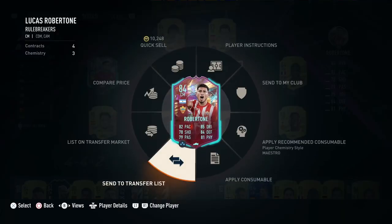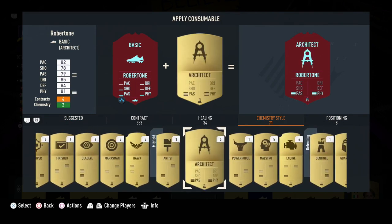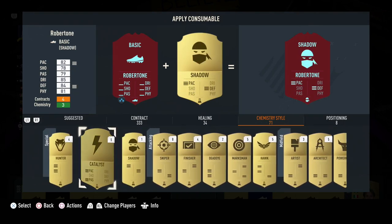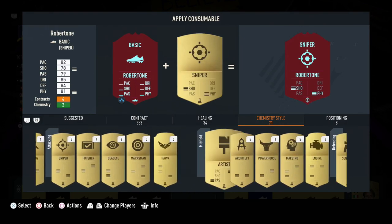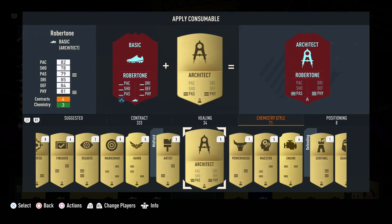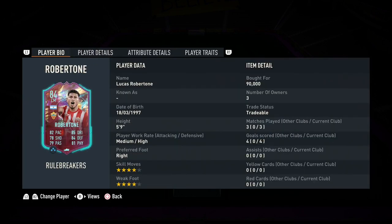I've been thinking about the chem style a lot. The thing that comes to mind is Architect — get the physical up because he is very small, and the passing is one of his lowest stats. The only reason I say Architect over Engine or Hunter is that the shooting is already good. After using him, I'm content with the pace and the shooting. The passing and physical could use a boost, so Architect is by far the best chem style for this card. With 84 acceleration, the gap between acceleration and sprint speed is perfect for a box-to-box center mid. You can get interceptions with that first quick step, and then use his four-star skill moves — ball roll, step over, fake shot — to buy space to pass.